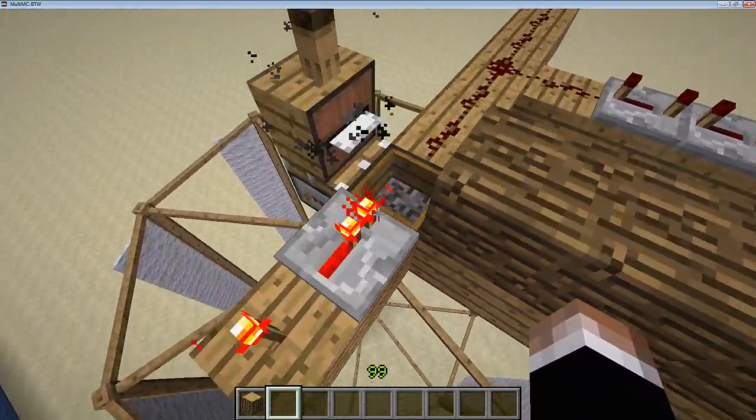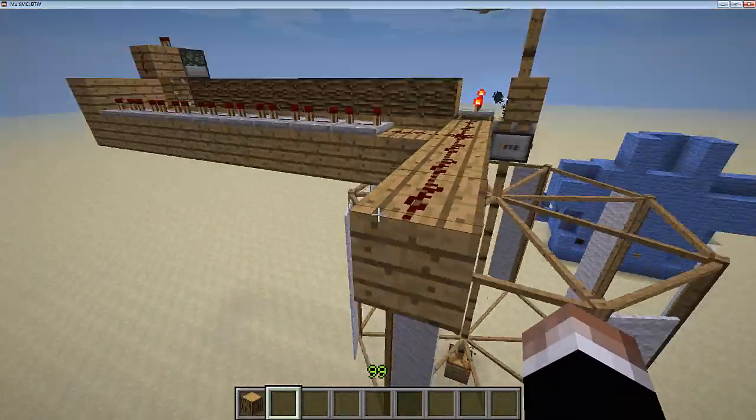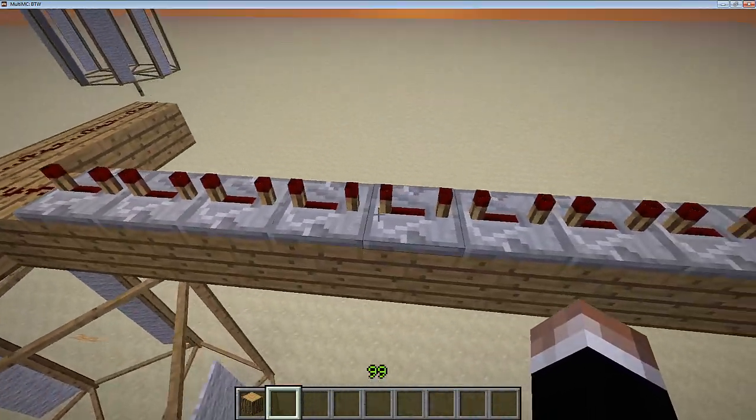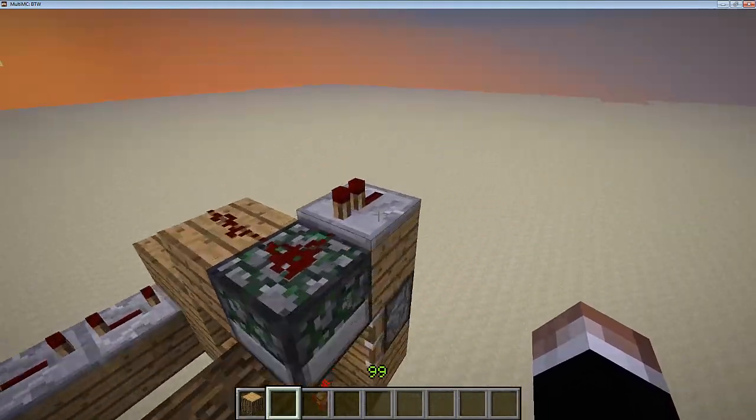I have a redstone torch going into a redstone repeater. There's a hopper here, and this is where your output is. You just run this output to whatever you want.